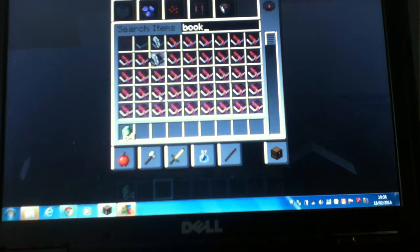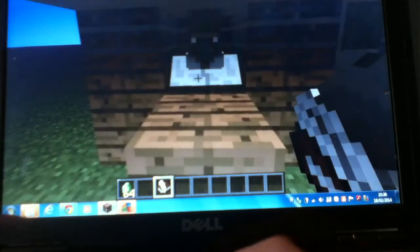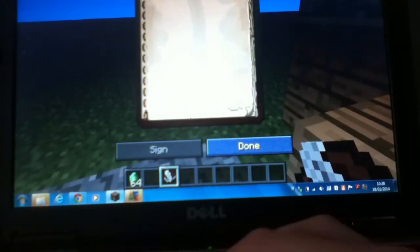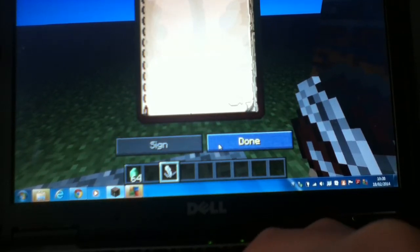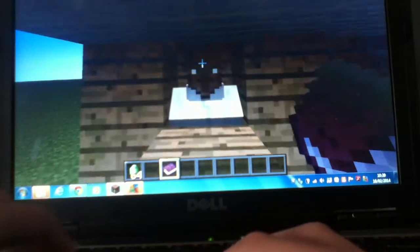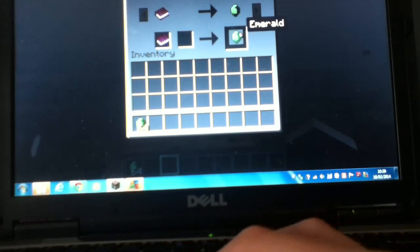What we are going to do for this is you have to right-click the book and quill, write something, sign and close it. Then what we do is we right-click on him, give him the written book, and he will give us an emerald.